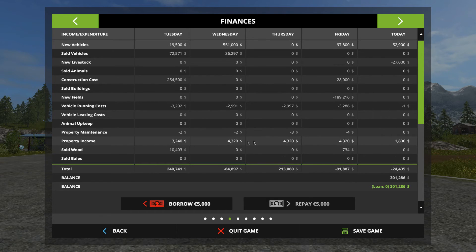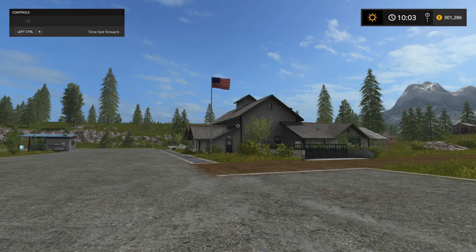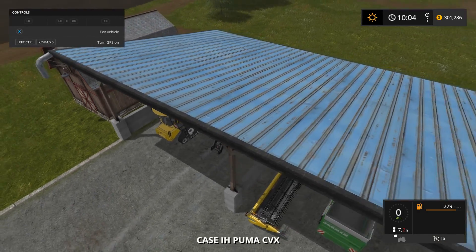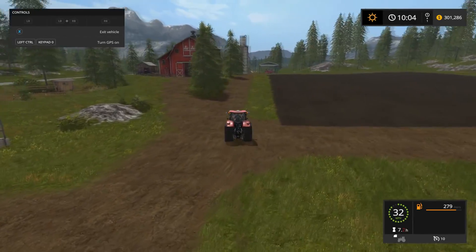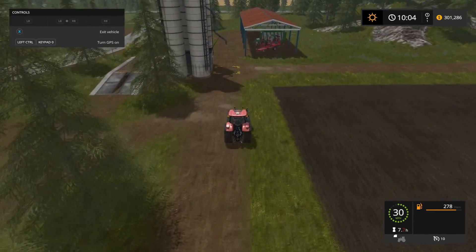We also need property income to kind of offset the animal upkeep. We're doing okay on that for now, but eventually we'll probably need to come up with something else for passive income. Looking at our animal tab, we're at 90% productivity, which I'm okay with because we don't have straw. I guess we could try — I'm gonna grab the tractor and go get the loading wagon, and try filling it up at my straw storage to see if I can just dump it in, or if I really do need that primer.